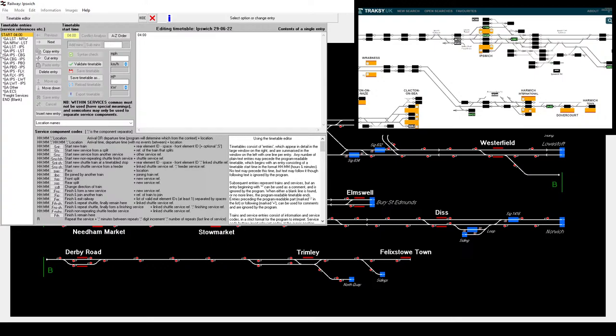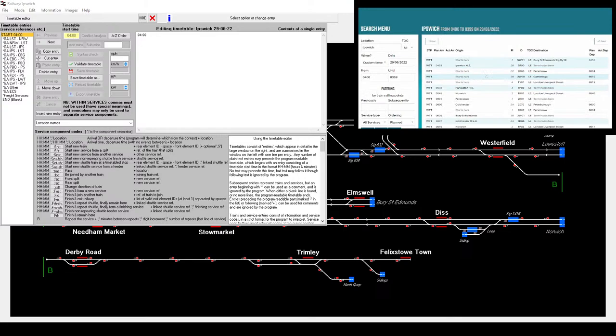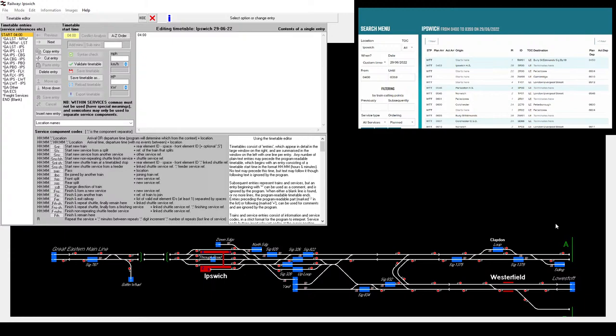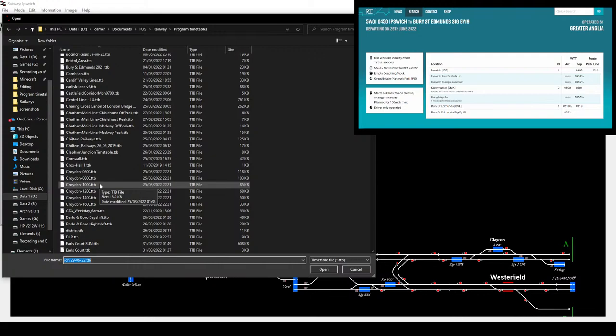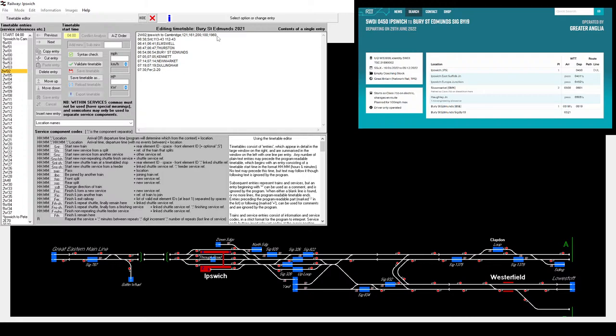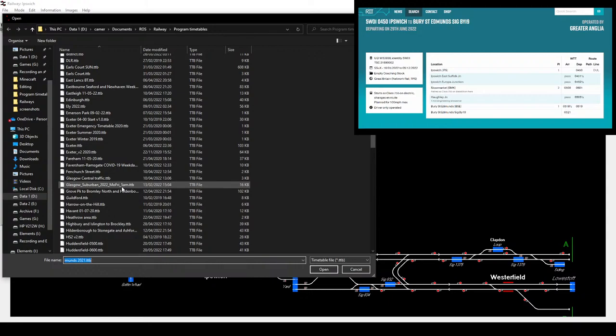The first train runs out of platform one to Bury St Edmunds. There's no other train after out of platform one before an arrival, so we can put it right at the back of the platform. Technically this is an ECS move, so this is fine. What I'm going to need is data for the 755s. I'm going to have to load another timetable - the Bury St Edmunds timetable, that's what I'm looking for because this uses 755s. Then we go back to the Ipswich timetable.